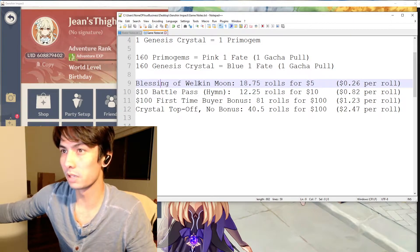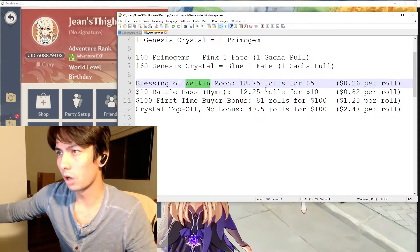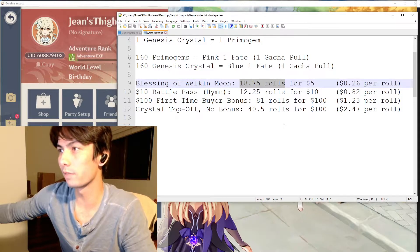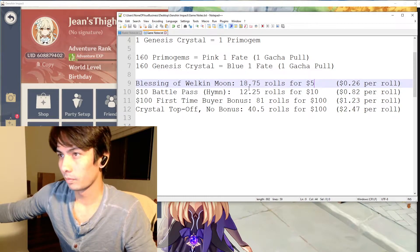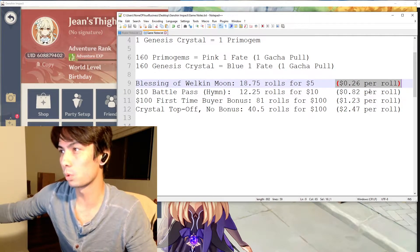The first option and the best deal is the Blessing of the Welkin Moon, which is a monthly card. It costs $5 and you get 3,000 Primogems. If you divide 3,000 by 160, that equates to 18.75 gacha rolls for $5. You have to make sure you log in every day so that you're getting all the Primogems possible. That comes out to about 26 cents per roll, which is the cheapest you'll get for each gacha roll.